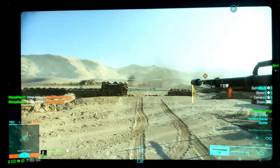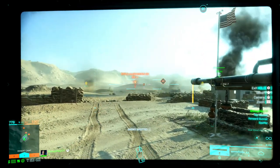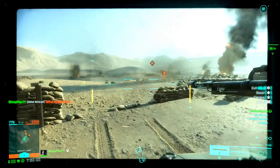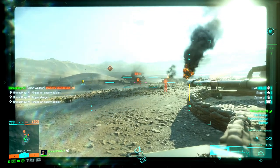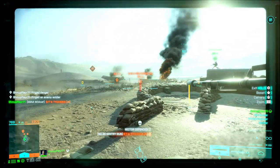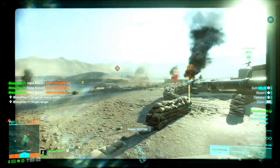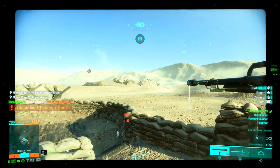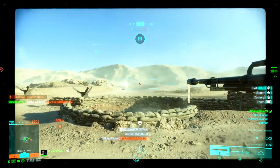You have to keep the flag completely captured and defended for a kill to count as a defense kill, so keep that in mind. Also, all the enemies seem to rush from the A1 flag they've taken over. Keep an eye on the left too, because some might come over the hill from another flag spawn. Watch your mini-map — it gives you an idea where enemies are coming from. They mostly rush over the hill from the A1 section.